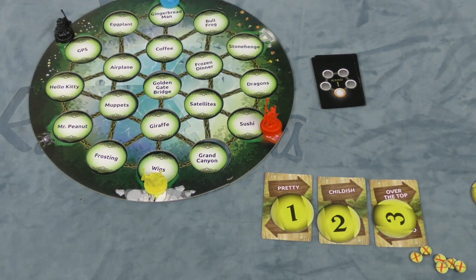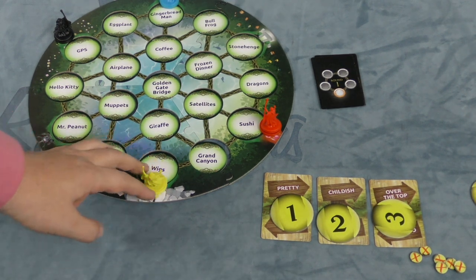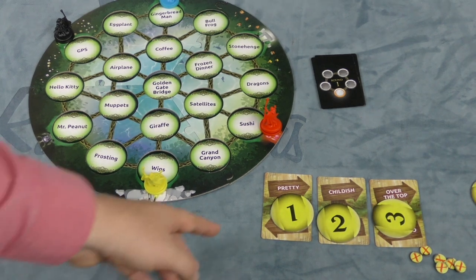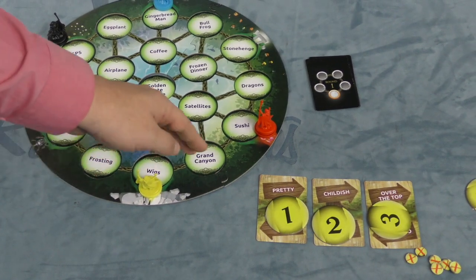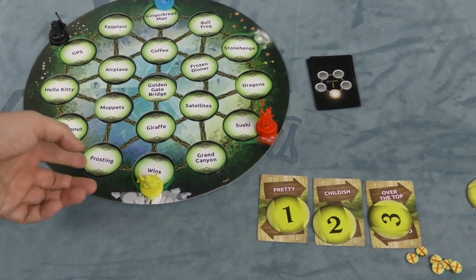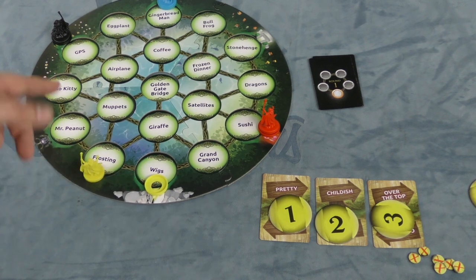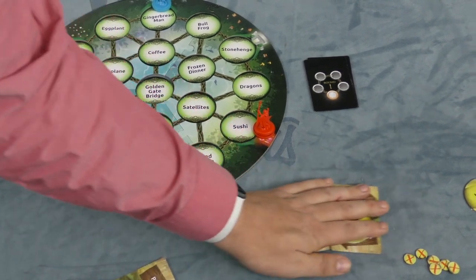So everybody does this at the same time. Then starting with each player, everybody else is going to look. This player starts on Wigs and they can go to Frosting, Giraffe, or Grand Canyon from there. As a group, everyone's going to guess. They look at Pretty and say, well, Giraffes are pretty, the Grand Canyon could be pretty — but why would you use that clue for Grand Canyon? Frosting! So let's say they're correct — people say it's Frosting! You move your character there, you leave a base token in the one you just came from, and that just reminds people.